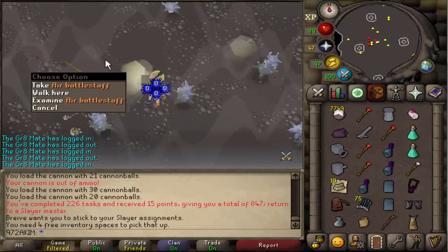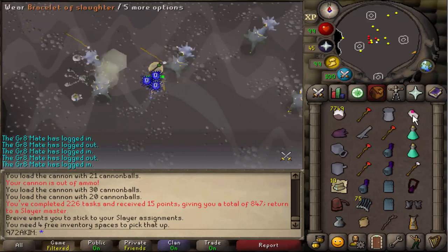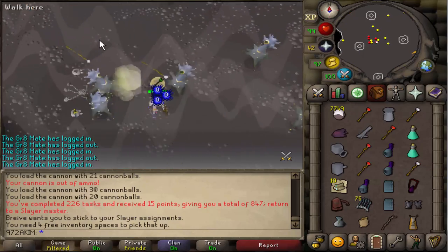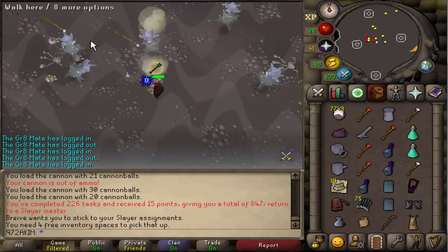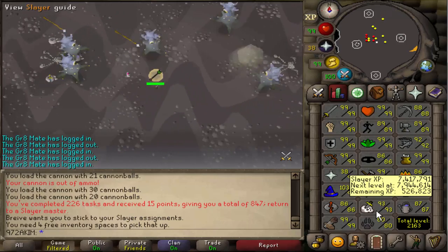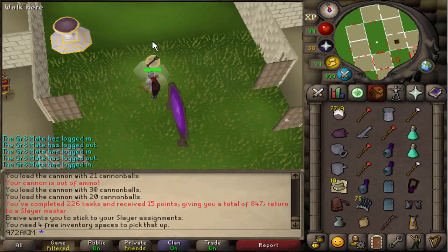The only thing I hate about this is all the money I leave behind, especially now that I'm picking up the cannon. I always leave a couple hundred K on the floor during these tasks, but hey, it's all good — all for that XP. 520k left till 94, really really good.